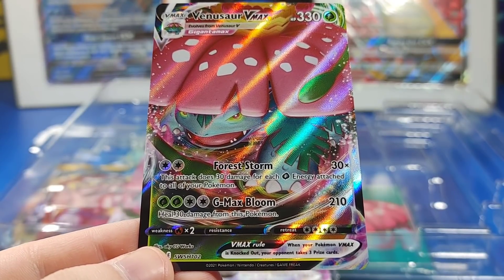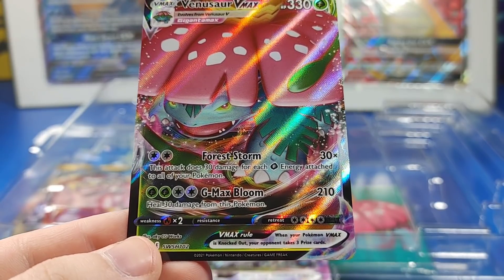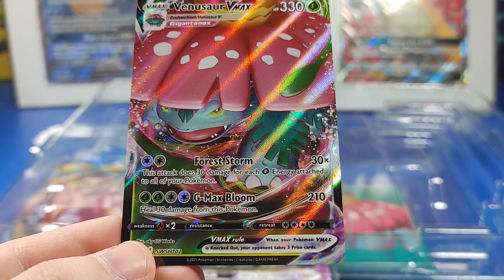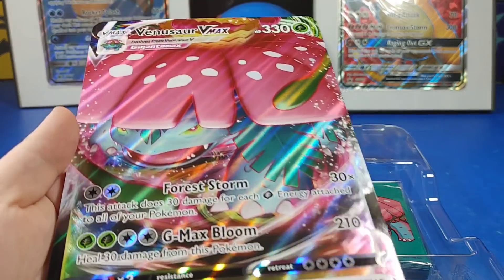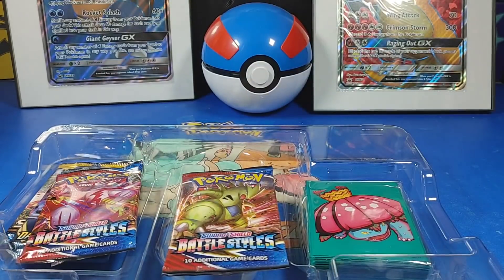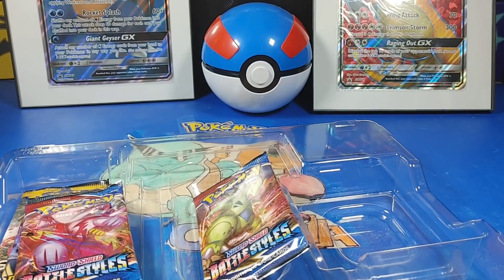It does 30 damage for each Grass energy attached to all of your Pokémon — times 30, that's bold. G-Mats Bloom heals 30 damage from this Pokémon. Wow, that's a lot of damage! And here's the big gun — what a great-looking setup. Set it to the side with this Venusaur — he's kind of threatening. These sleeves look so good!